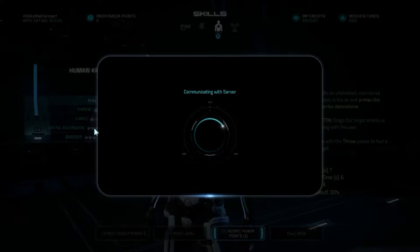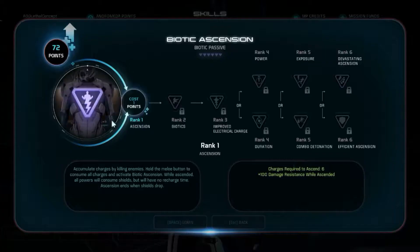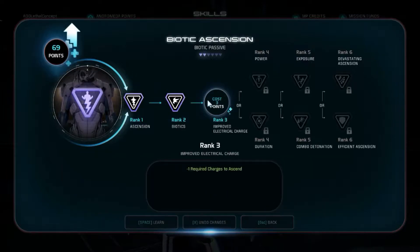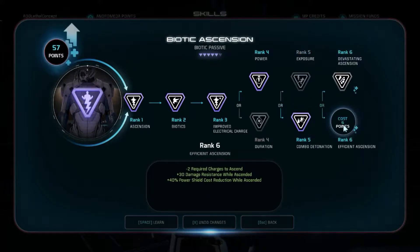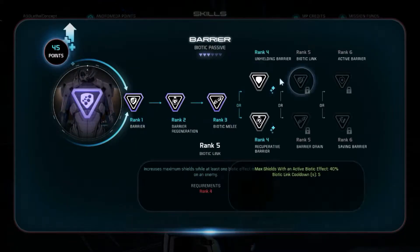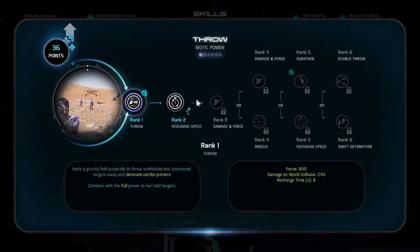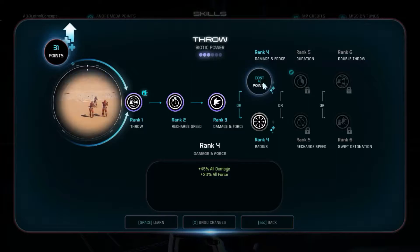Obviously, one of the ranks that you want to get at Rank 6 would be Biotic Ascension — sorry, I'm still a little bit sick — but yes, Convoy Detonation, and Efficient, and obviously Barrier as well. The third one that you want to have near max is for Throw.